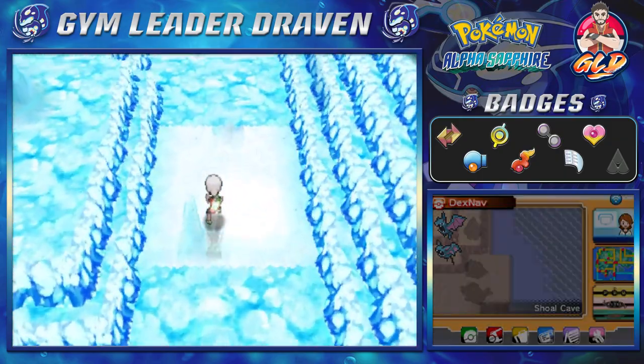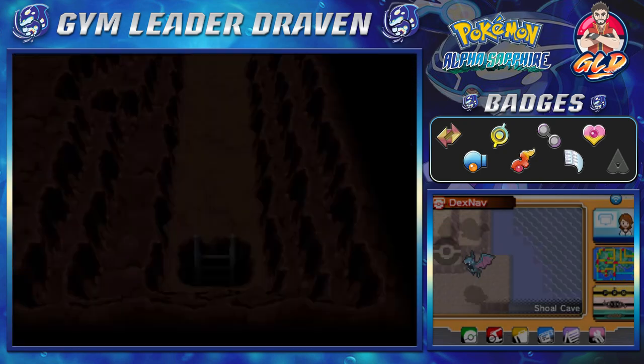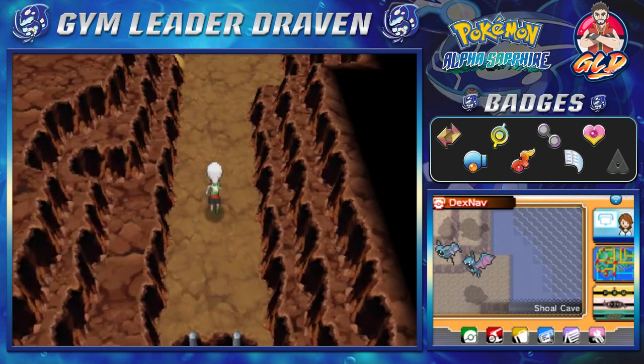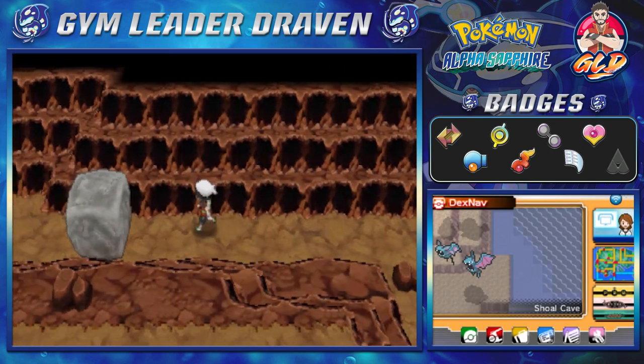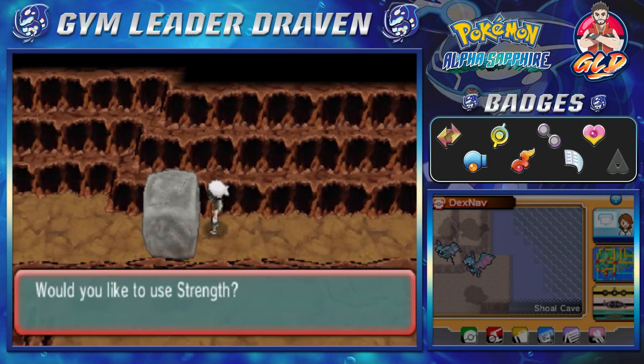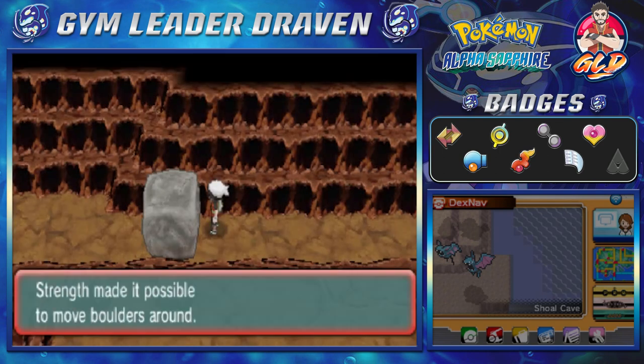Again the world is in peril and I'm here being a bum just trying to find different Pokemon and you know trying to find the mystery of the Shoal Cave. Yeah that's just me, that's good old Draven. And that wasn't the Pokemon that we needed, so let's go right ahead and push this rock out of the way.